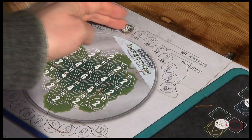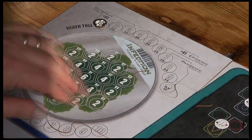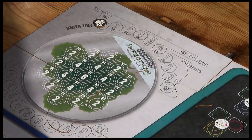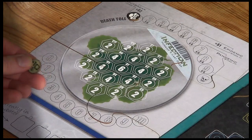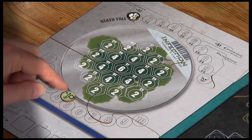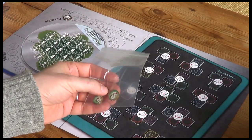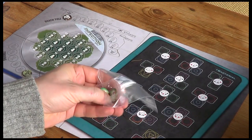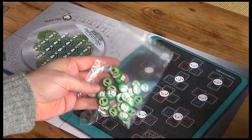The death toll marker starts down here, and in this zone we're at stage one called the outbreak. As this moves up as the game progresses, we hit epidemic, pandemic, and eventually we lose the game. Our funding starts at $15, so we place this funding token with a plus-ten-dollar face up on the five for the bacterial game.